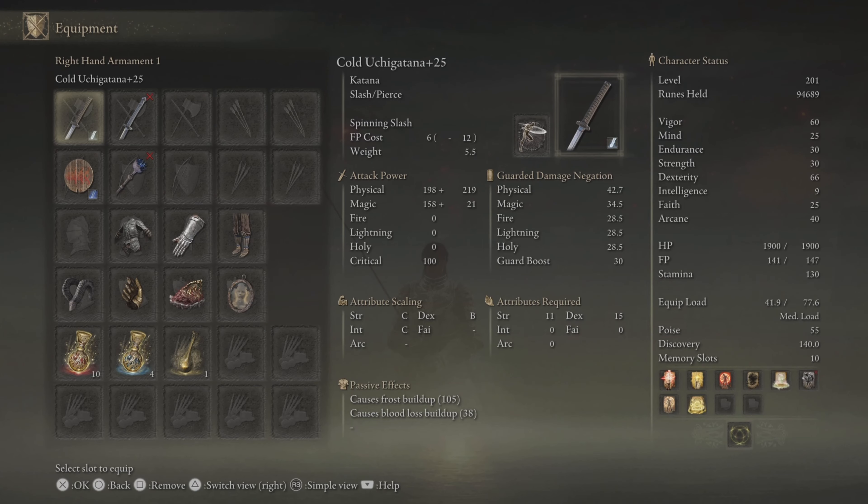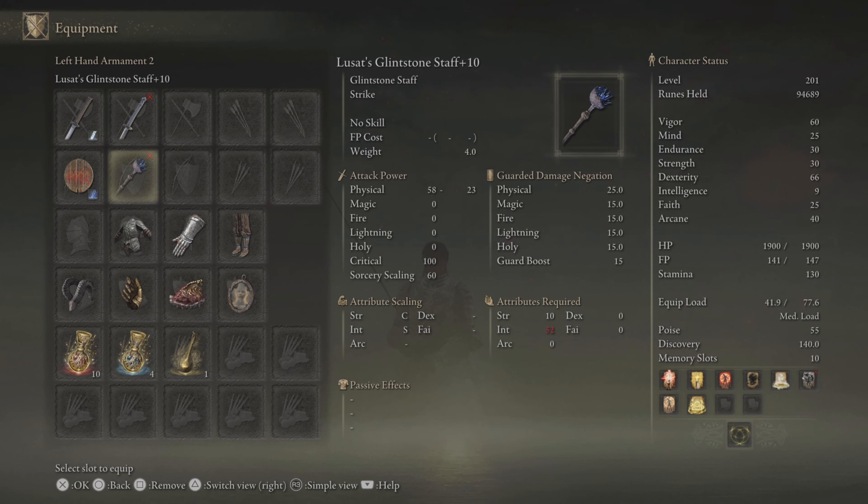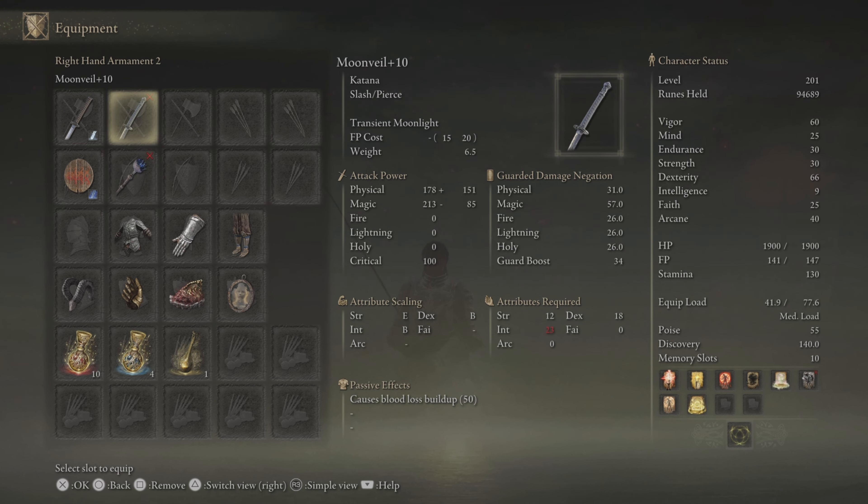Let me show you the build — ignore the stats on the right, this is recorded after the gameplay, which means I had changed the build. I mainly used a Dex/Int build in the gameplay, which is why I don't have the attributes required to use the Moonveil or the Glintstone Staff now, but I obviously did in the gameplay.